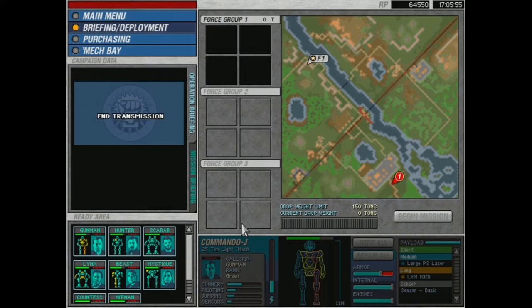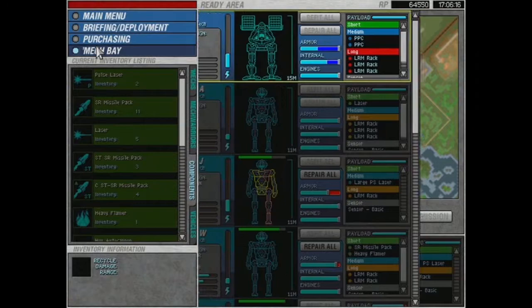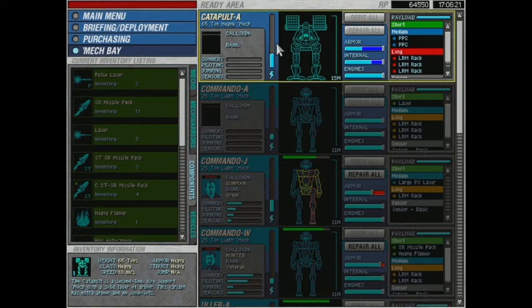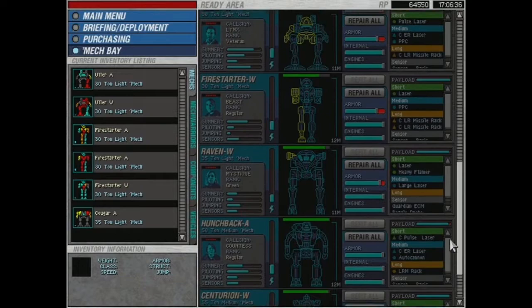That mission briefing was a bit of a jumbled mess. We're fighting supply lines, they're bringing up guys to reinforce. We are escorting a Hunchback 2C to the extraction point. There's also a base we might want to raid. Our drop limit is only 150 tons, which kind of sucks — last time we just got an awesome new Catapult. We're going to have to figure out a way to go in with 150 tons. As much as I want to see this Catapult in action, maybe it's not quite time yet.